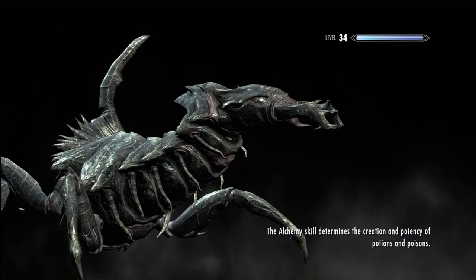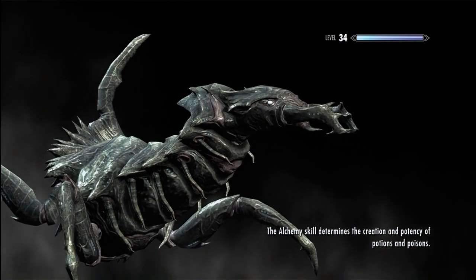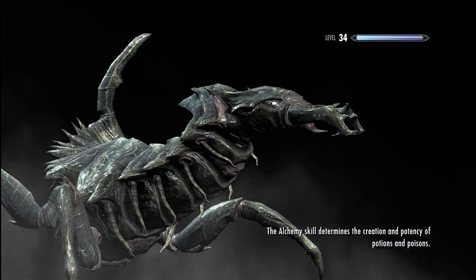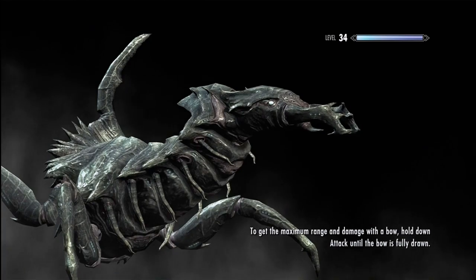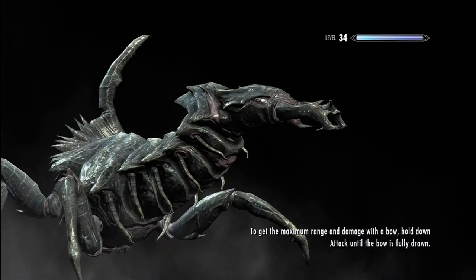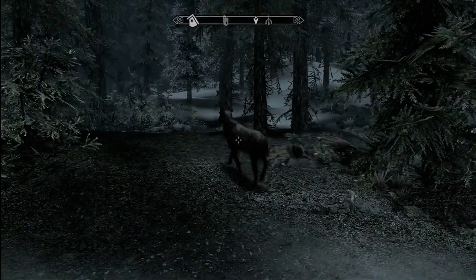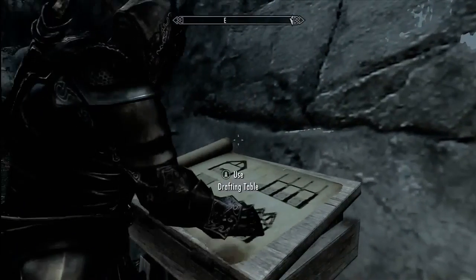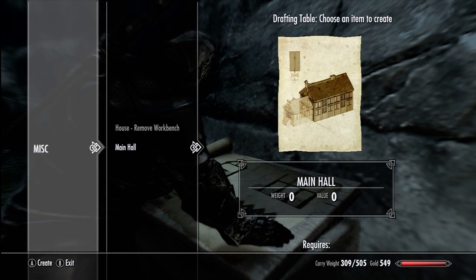I'm probably not going to focus too much on this little house because I want the big pimpin mansion. I also don't know if there's any differences between building your house here and say at Dawnstar, which I've heard is also another location. You probably can have multiple houses when it's all said and done. I don't know what the differences in costs are between lands — like a normal house, if you're going with Breezehome in Whiterun that's going to be cheap versus the Solitude house. So let's see what the drafting table has — so now we can add on the main hall if we want.